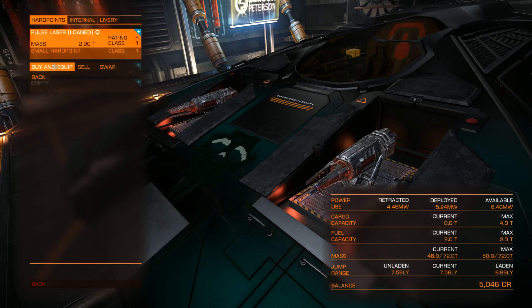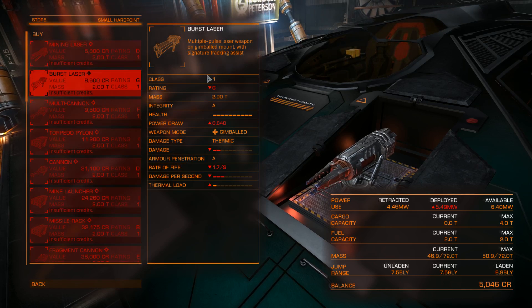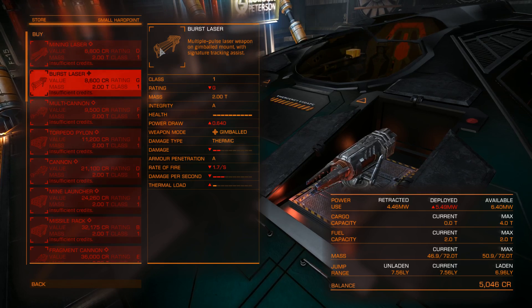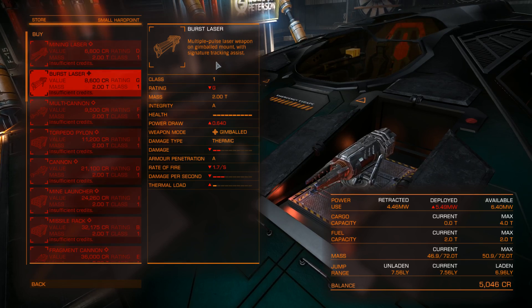Let's go into weapons — Buy, Sell, and Swap. Here you have different weapons. Notice that with the amount of credits I have I can't buy any of them, but I can show you what they are. There are basically three types of weapons: projectile weapons, missiles and mines, energy weapons, and particle weapons.